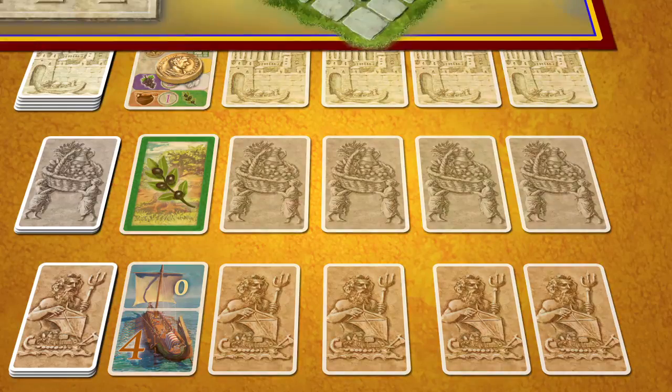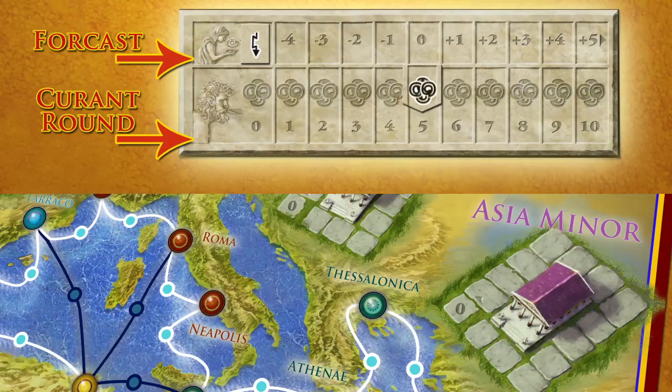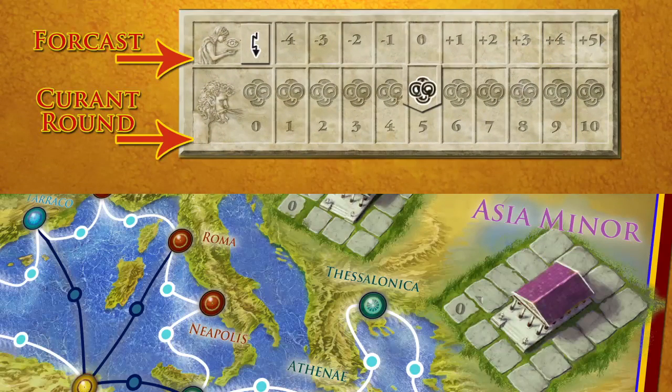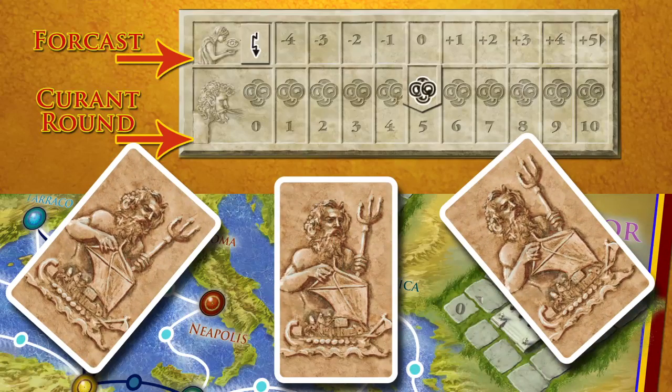In Phase 2, contracts are fulfilled. At the beginning of each of these five rounds, the trade winds are determined for the next round, giving players insight for the following round. All rounds start with a base of five. Each player chooses an ore card from their hand and reveals them simultaneously.